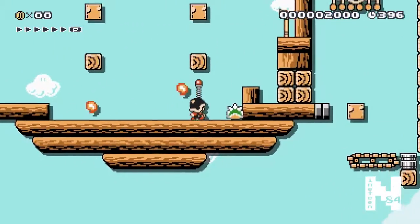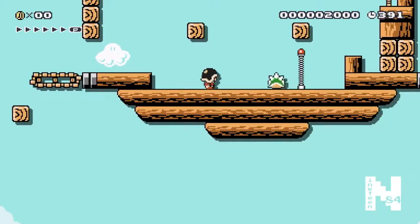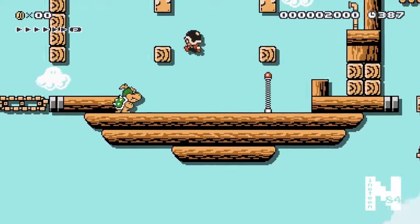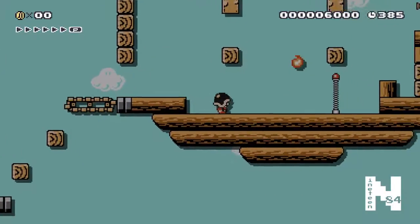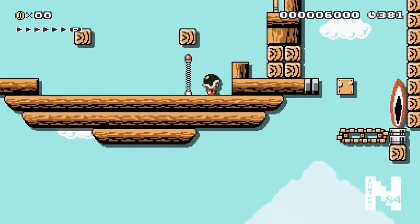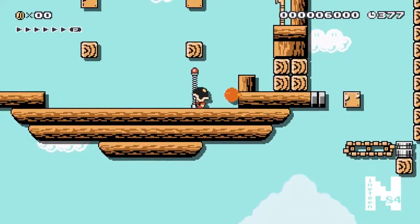Get your three hits in on Bowser Jr. - two down, one to go. Again, try to maintain the helmet if you can; it just makes your life much easier with these bombs.